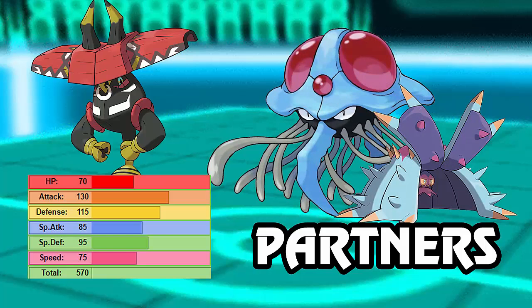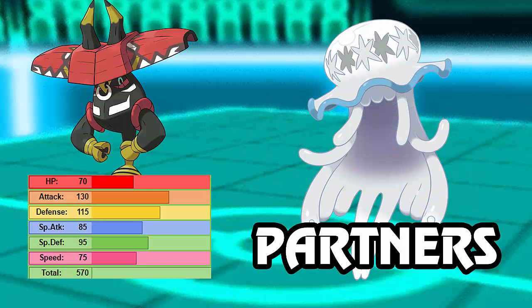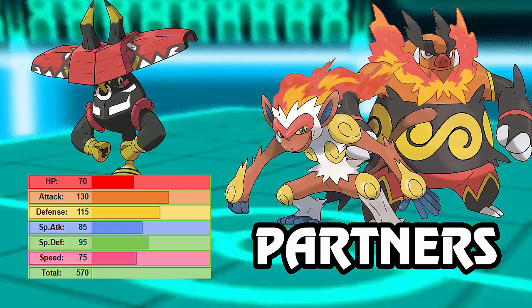Next up we have Poison and Water types such as Toxapex and Tentacruel. Still have to watch out for Earth Power, but both can set up Toxic Spikes to help wear down walls or faster Pokémon on the opposing team. Then we have Nihilego - yet another Poison type, also a fast Stealth Rocks setter, which you're going to want alongside Tapu Bulu. Fire and Fighting types are also good - Infernape is another Stealth Rocks setter and wall breaker that does very well in Grassy Terrain, gaining passive recovery.